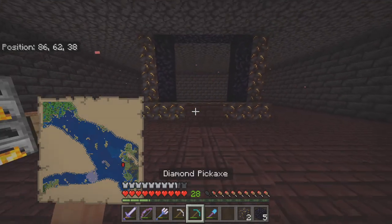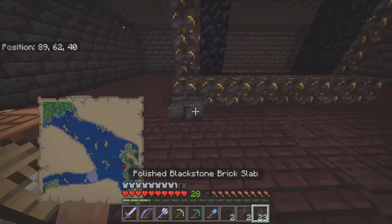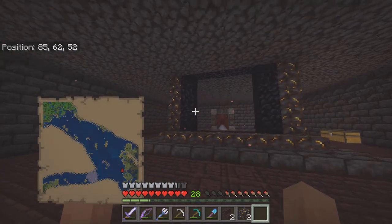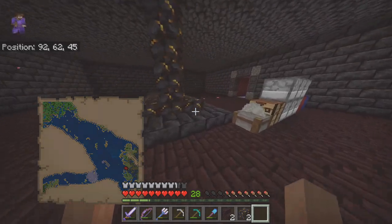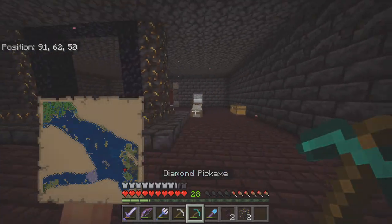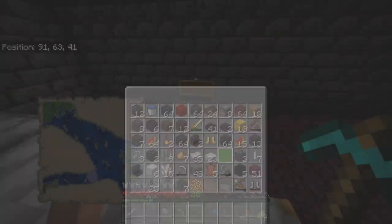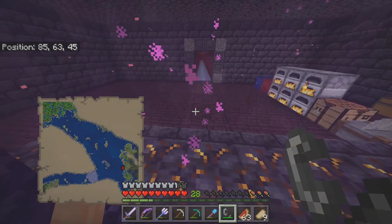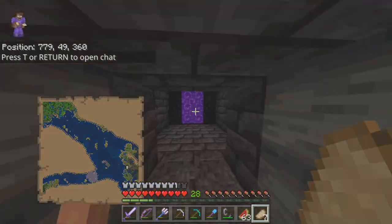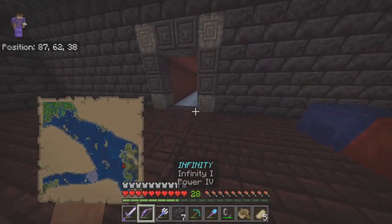Gilded blackstone with the blackstone slabs is looking pretty good — this room is really coming together. I also want lava fountains in the corners and soul lanterns throughout. Let's light this portal — will it expand my portal at home? Nope it doesn't, and that is really really good news. So making a bigger portal in the nether doesn't affect the size of the linked portal in the overworld.